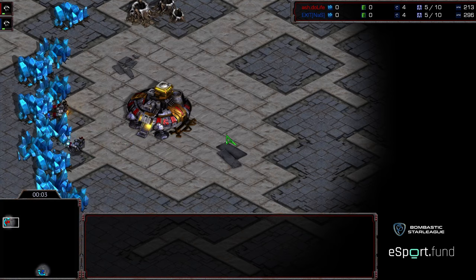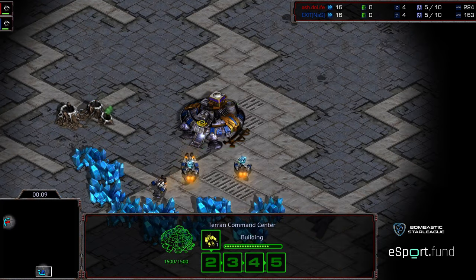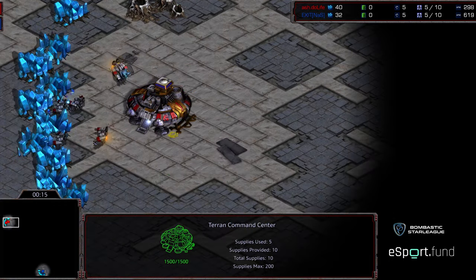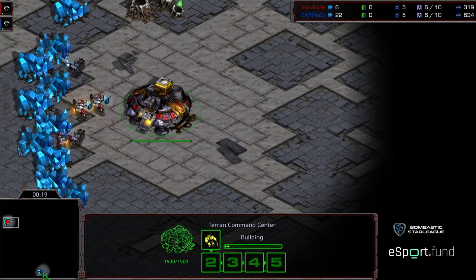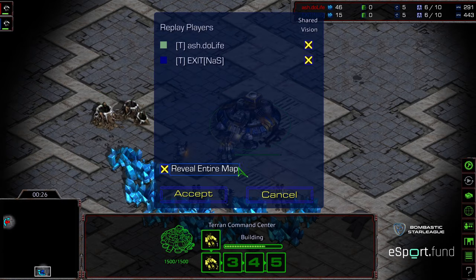Welcome to game one of the round of eight. We have Do Life at the 10 o'clock position, and Exit at the 6 o'clock location. Exit has been around all sorts of places - say what's up to him if you see him around. This is an uncharacteristic TvT on Power Bond, and TvT on Power Bond - I'm kind of curious what we're going to see. Let's go ahead and do a map reveal.